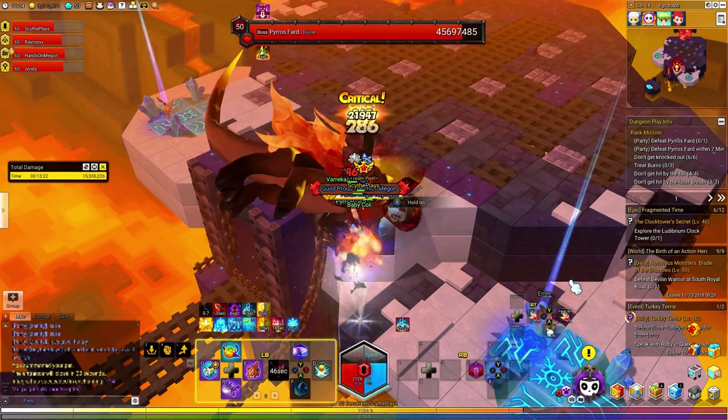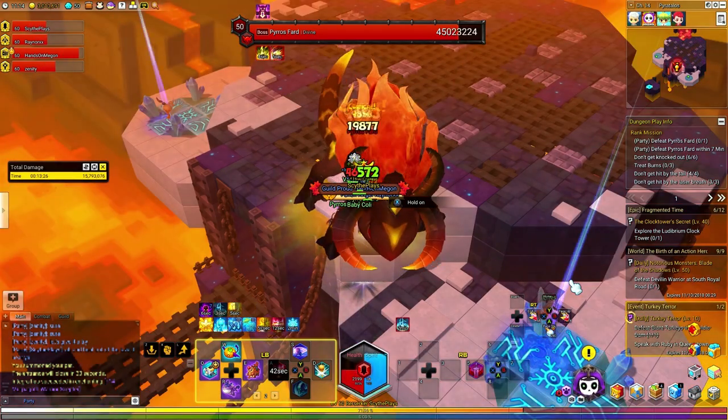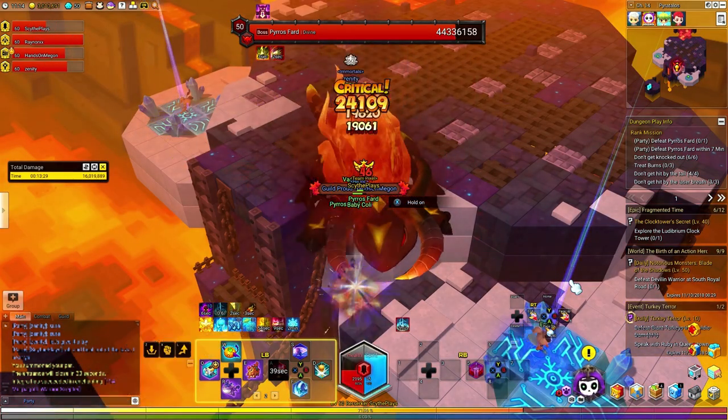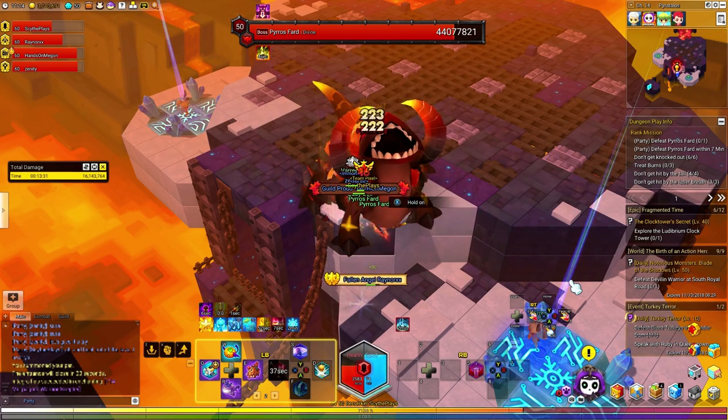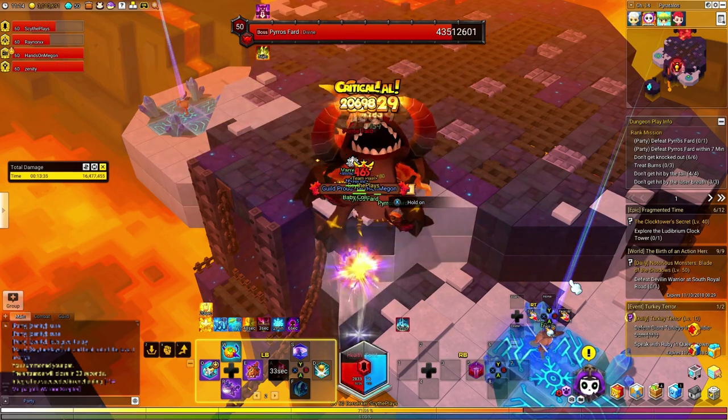Pretty much you get all of your group to stand in this one location even for phase one, and just make sure that the priest is sitting there healing all of you guys out. This is going to keep Pyros pretty much in place even when he's doing his deja vu dash all around the arena.